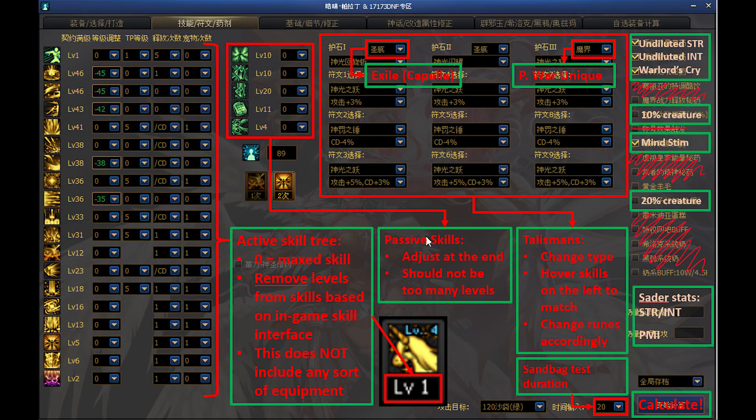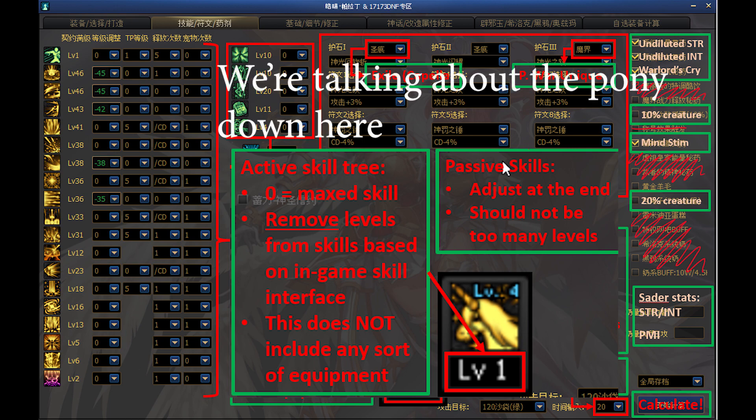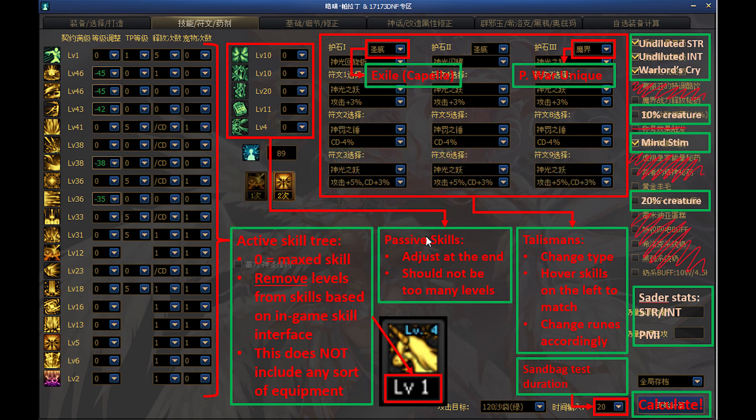Page 2 goes into your skill build, rotation, and talismans. Adjust skill levels on the first two columns based on your in-game skill tree. The numbers should match what the bottom of your skill icon says in the interface, not what it says on the top right corner of the picture. Add levels to your passives based on platinum emblems, avatars, titles, and skill beads. You can ignore any warnings that pop up — we'll double check your passive levels to be correct later, so we'll come back to this.